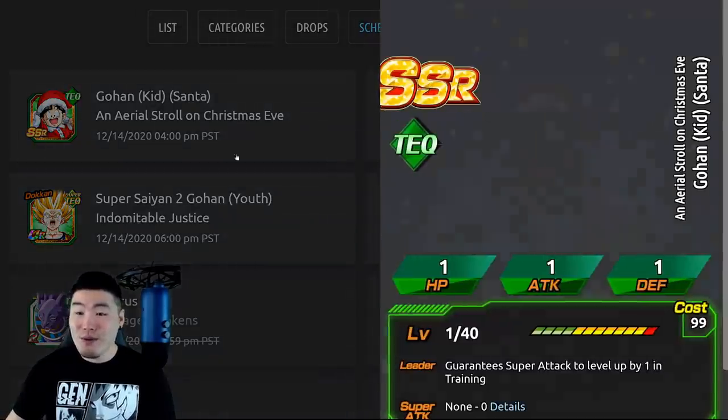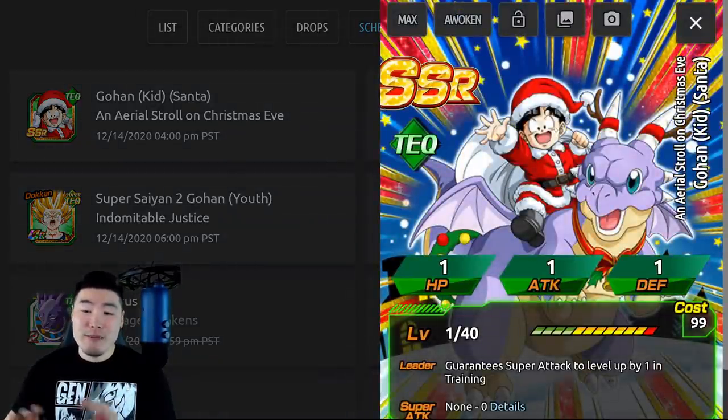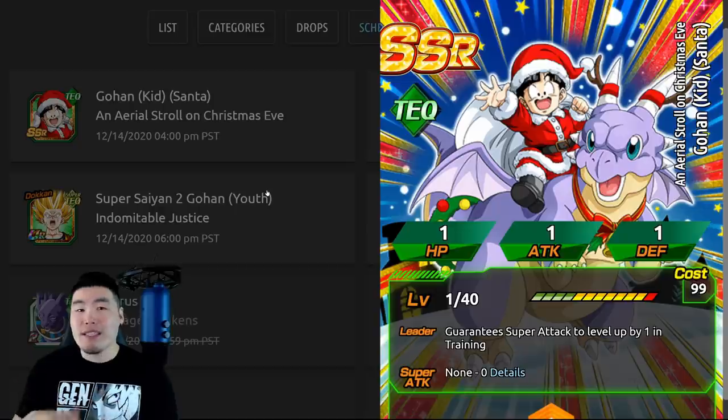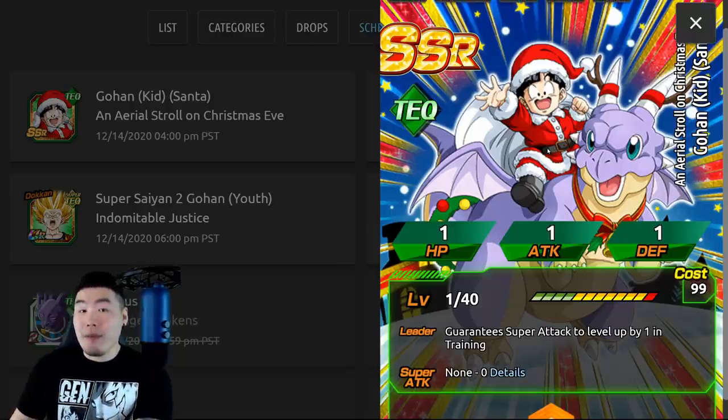So there's the Gohan. There's also a new special Christmas-themed Kai — the Kid Gohan, or Santa Kid Gohan with Icarus. It's really nice, really cute. I'm probably not going to be using him as a Kai, though, because I always keep these special types of Kais or characters as souvenirs. So I would recommend most people to at least keep one copy just for collection purposes.